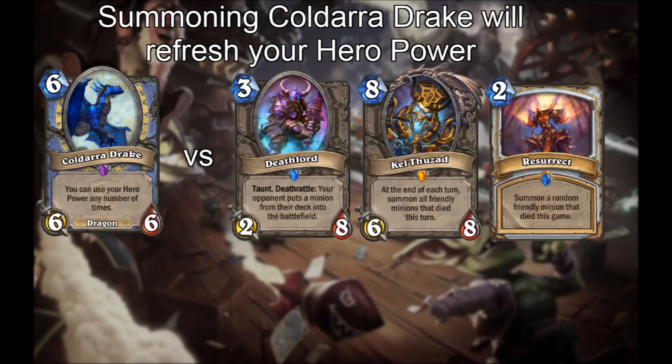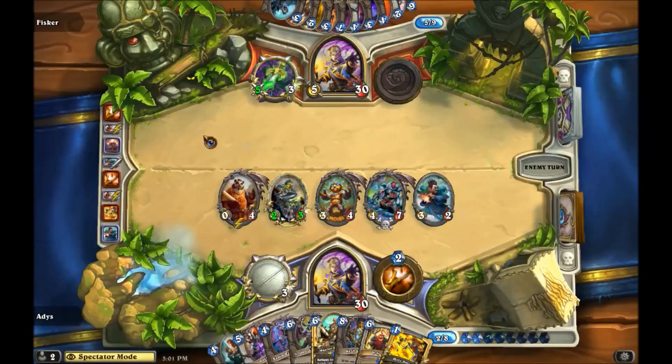The first thing we notice is that when this minion is summoned — not just when it's played — it refreshes your hero power. We tested Mirror Entity, Kelp Vizard, Resurrect, and Deathlord in total.